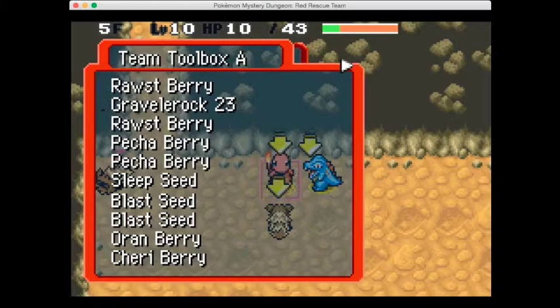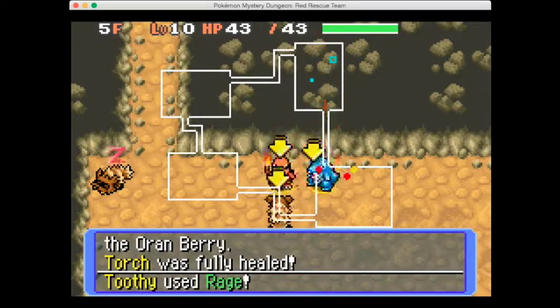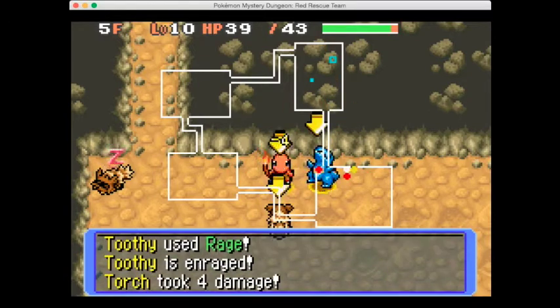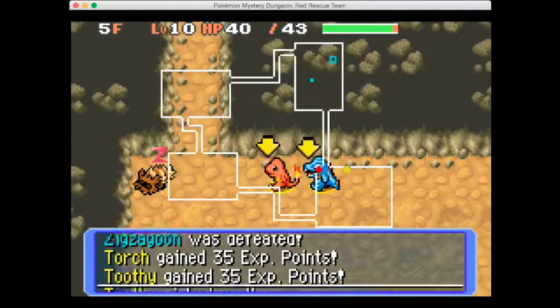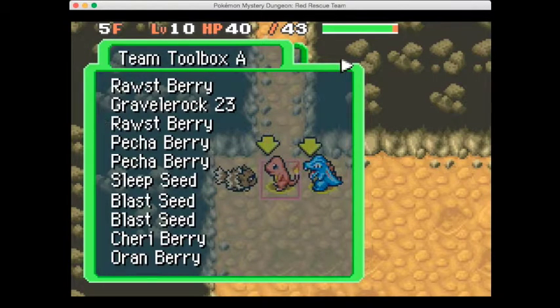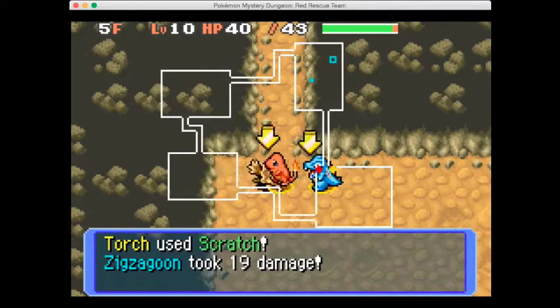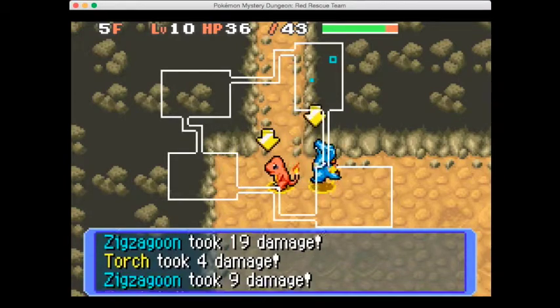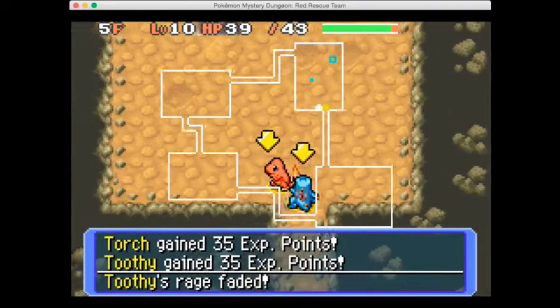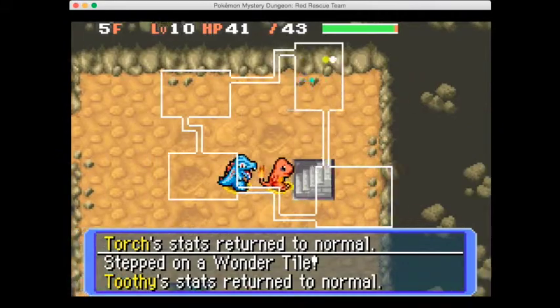A Togepi threw an Aurora Berry at us which landed on the ground - so helpful. If it had just attacked and helped us take out the Zigzagoon it would have been so much better. Let's use Scratch on this Zigzagoon - the Growl dropped our stats so let's go back onto this wonder tile. There we go, our stats have returned to normal. Continuing to floor number six.